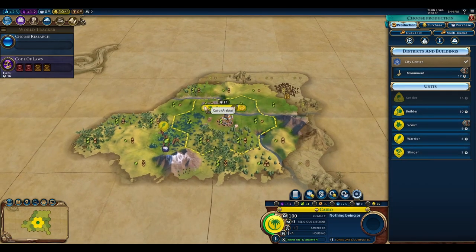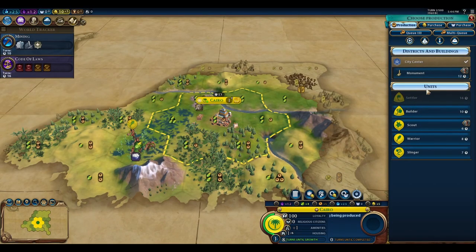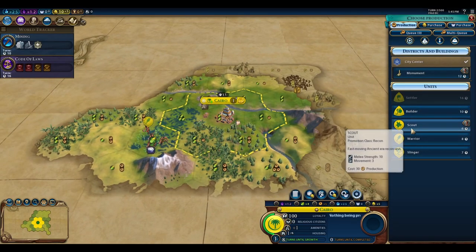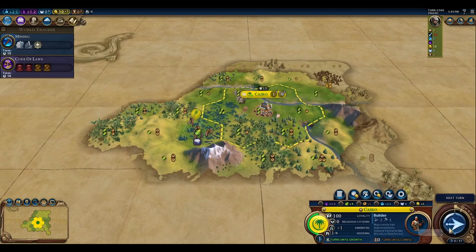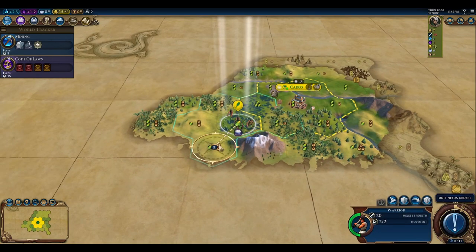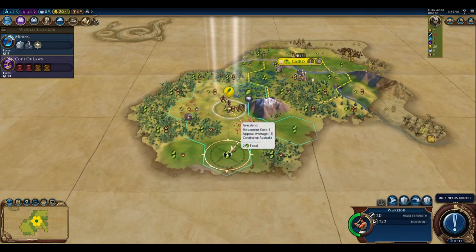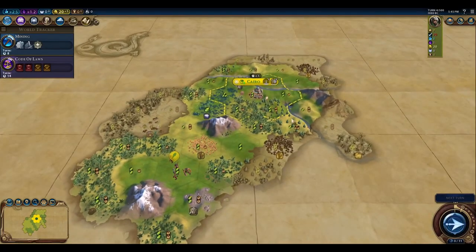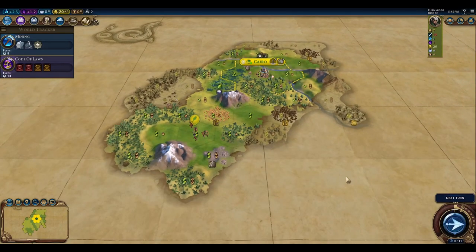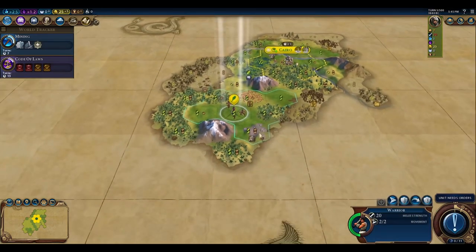I'm going to start off with the builder because I'm going to go with mining. If I run into a barbarian scout, I'll probably switch over to a slinger regardless of whether or not I'm done with my builder, unless there's just a couple of turns left. Let's get to exploring. Surprisingly, not a lot of mountains so far, just a lot of jungle, which is not what I would expect for highlands typically.